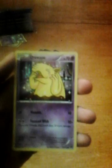Next in my Psychic type — my Drowzee, just because I like Hypno, but I don't have a Hypno card yet. So next we're going into the Fire type. I have a Dark Charmeleon, which is also from the Team Rocket Booster Pack.